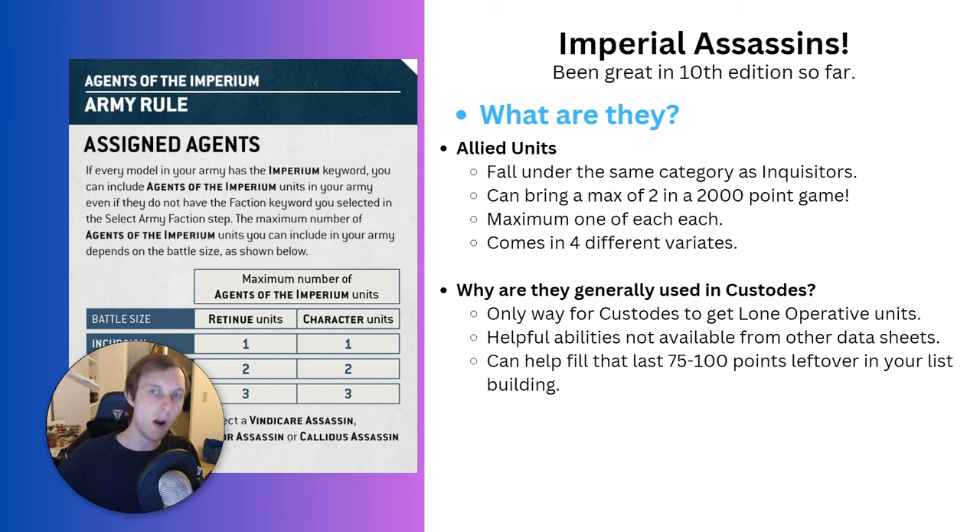First and foremost, what are Imperial Assassins? They are a faction under other Imperium factions called Agents of the Imperium. This also includes Inquisitors, the RBDs, Navy Breachers, and whatever else - basically every Imperium unit that exists in the game but doesn't have its own faction.